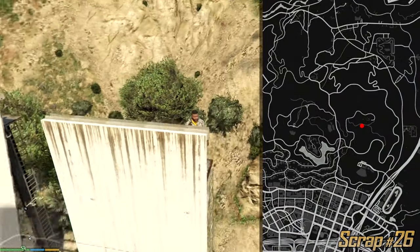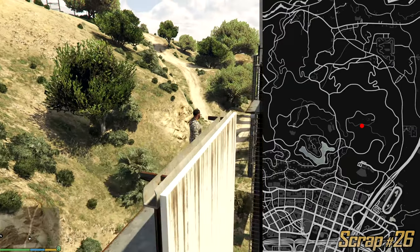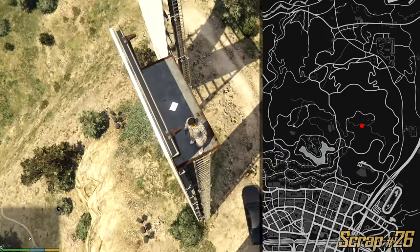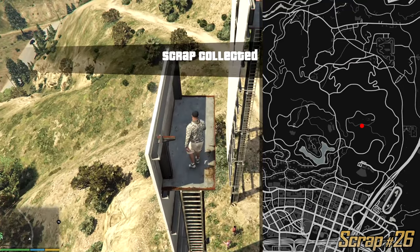This is the Vinewood sign. You cannot miss it — it's a huge sign right next to Los Santos. Just find the letter I and climb this ladder. Once you do you can collect this one.